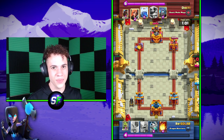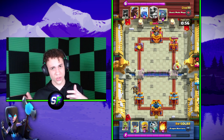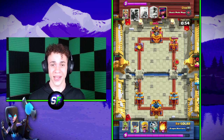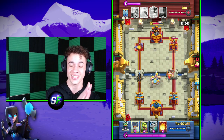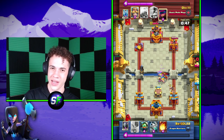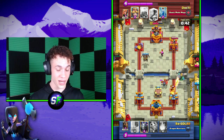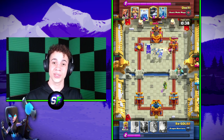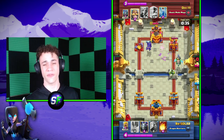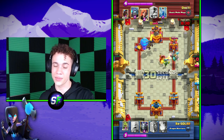Tip number four is a little bit obvious, but it's still something I've seen a lot of people not do — and that is to actually use cards that you have leveled up. It may sound simple, but I've seen plenty of people not do this. The other day I was playing on ladder and I went up against a guy who was using a level 11 Inferno Dragon. I honestly have no idea how that guy got above 6,000 trophies, but let's just say I three-crowned him very gracefully. You don't want to be like that guy using a level 11 Inferno Dragon — it's just not smart.